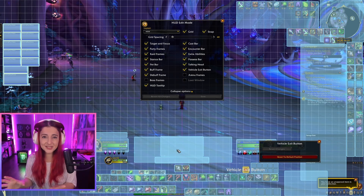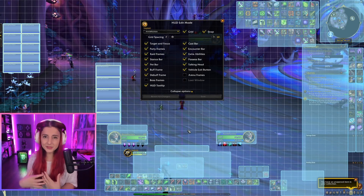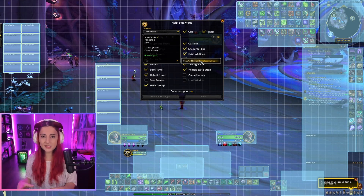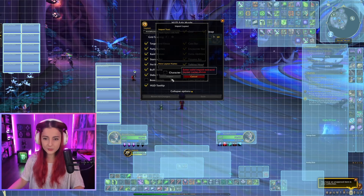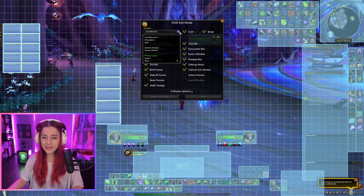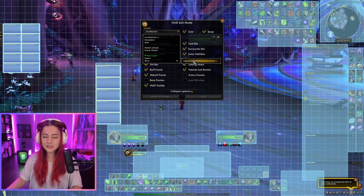That's everything. I want to quickly show you the UI I made for myself. I've named it and you can see this is what I use. If you want to copy my settings, I have the import string in the description below. Go to Import Settings, click Import, paste the string in, name it whatever you want, and click Import. Just in case anything gets messed up, I highly recommend first copying your own layout to clipboard and saving it in a notepad before importing anyone else's UI.